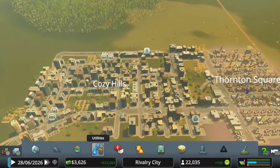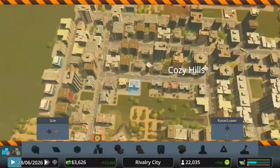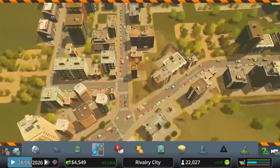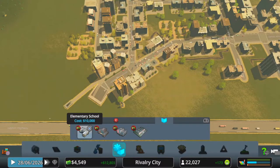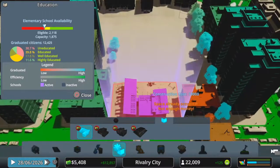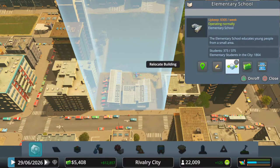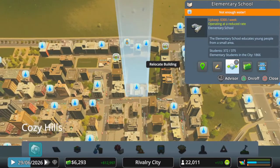I'm going to delete these buildings and start again. Let's look at the school education system — maybe they're just not educated enough, can't afford schools. There's lots of red. Look at the school availability — we haven't got enough availability for schools, which is perhaps why people aren't going to the doctor. We haven't educated them enough. And look at the water availability too — you have to play with it a little bit.